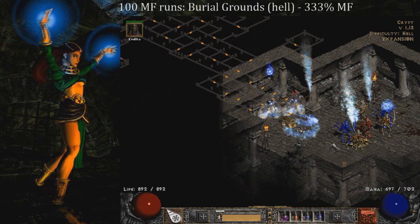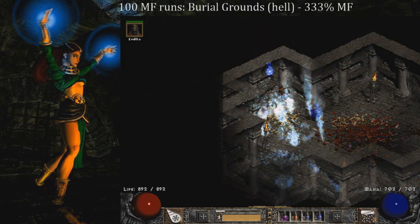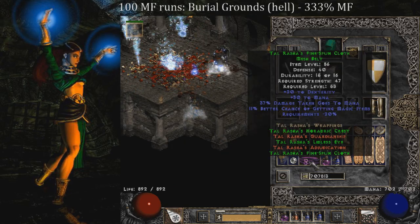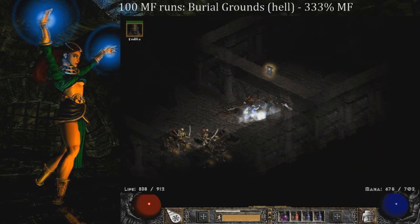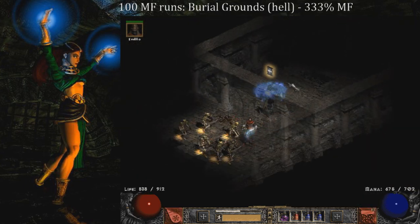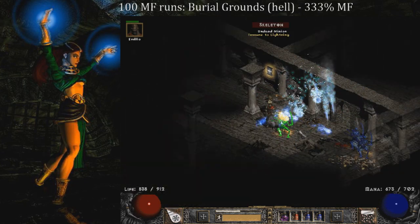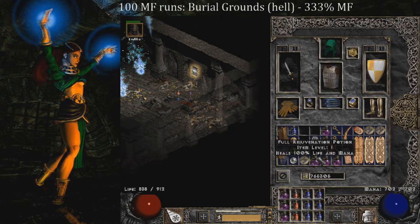As you guys saw in the first run, I ended up finding a Mal rune, which is pretty damn good luck for the first run of this series. On run 19, so 17 runs of nothing good, I find a Tal Rasha's belt. Overall it's been okay just based off the first run with the Mal rune — that's a huge drop for me. I'm trying to make a Call to Arms, so finding the Mal rune this early is pretty awesome.